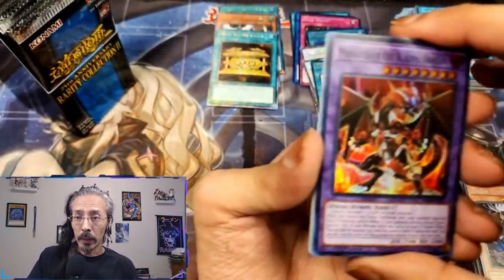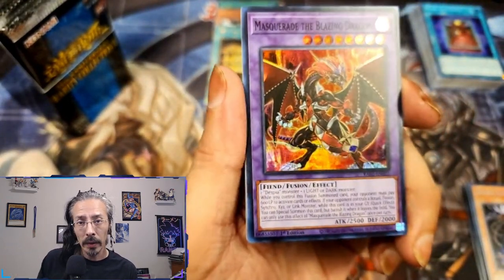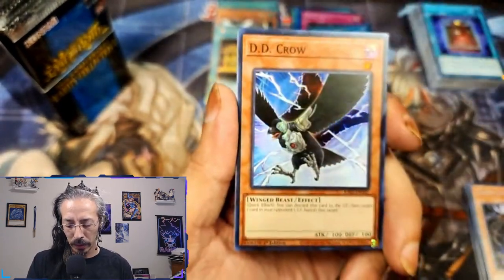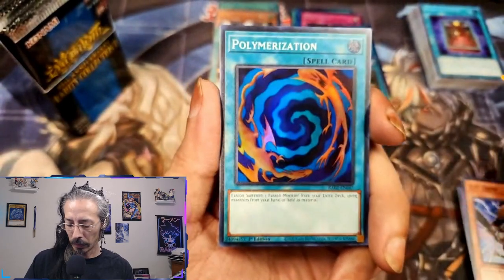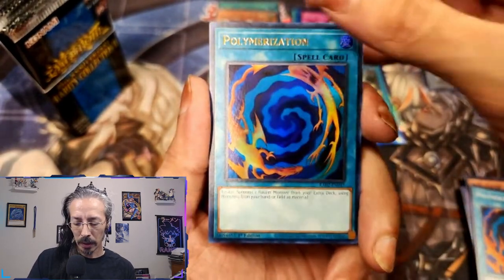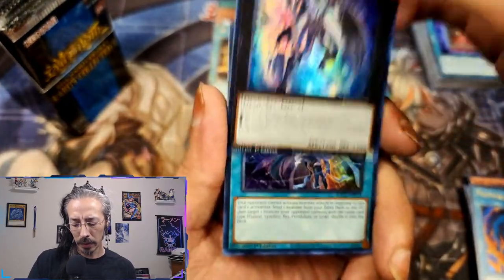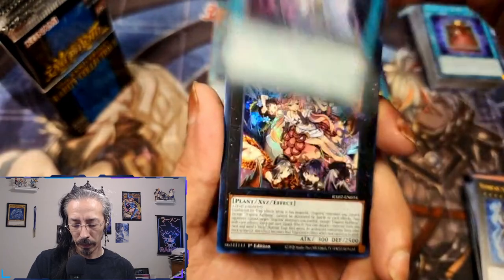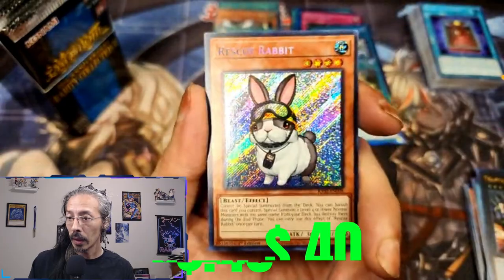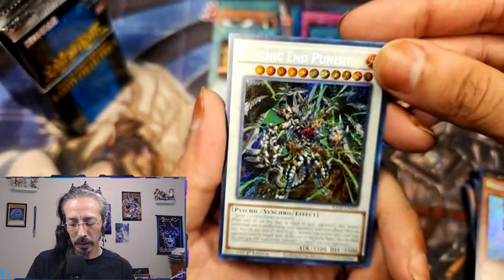Heart of the pack — I'm gonna keep wearing this crown until you take it back or we have an absolutely abysmal opening. Masquerade, D.D. Crow — I'm also looking for some QCR Polymerizations — not ultra but thank you, Number 60 Dugares Ulcher, and we have an Ultimate Slayer, Trap Tricks, Rafflesia, a secret Rescue Rabbit, and a secret Psychic End Punisher.